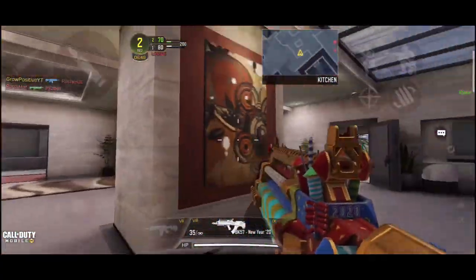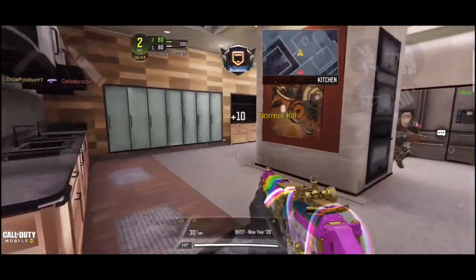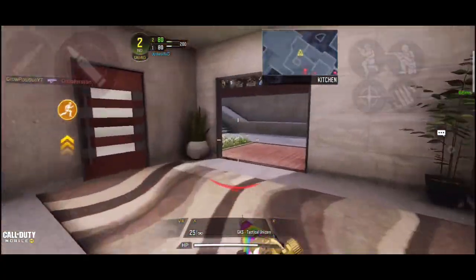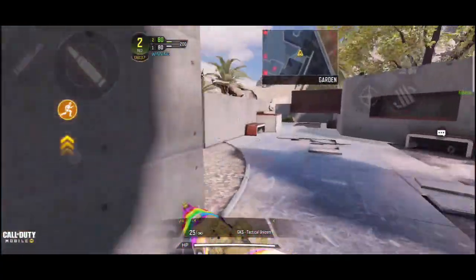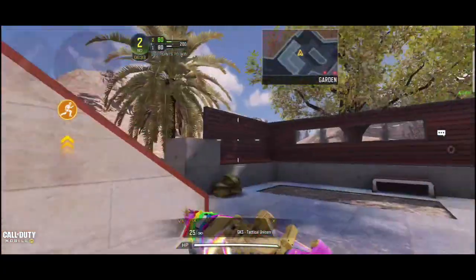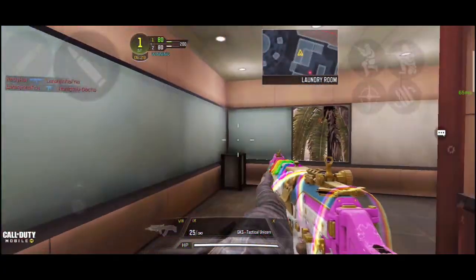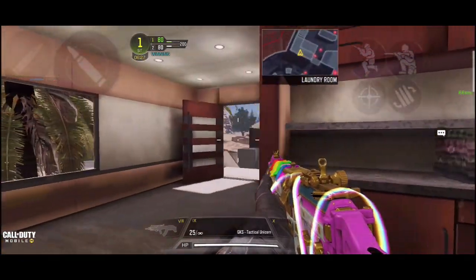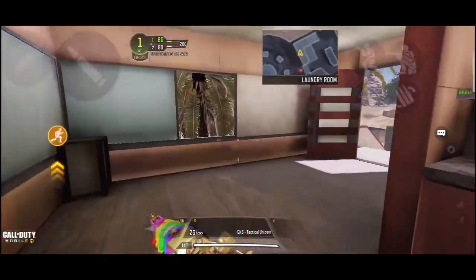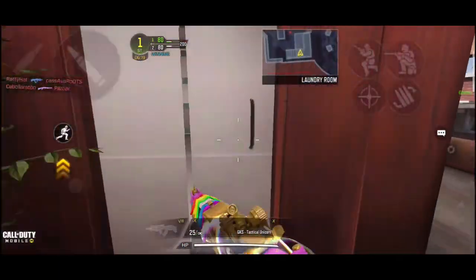Next up we have BK-57 New Year — it's an old skin so I'm just gonna kill somebody. This is the GKS and this is our brand new upcoming gun. This is our Legendary Tactical Unicorn skin that we will get for the brand new GKS gun. It's an amazing skin — it's a full unicorn and as you guys can see, those rainbow colors look amazing. The best part is our firing sound — it's sick, isn't it?